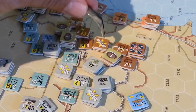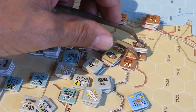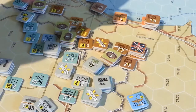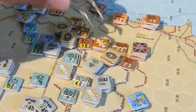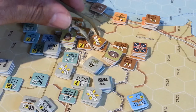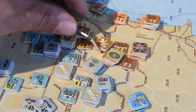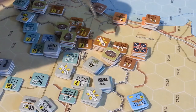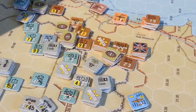We've got Jock Campbell sitting back here with a couple of brigades to reinforce. He can jump in using his leader ability to activate during any reserve phase or exploit phase if he rolls three or more. We're hoping that's going to make a difference.